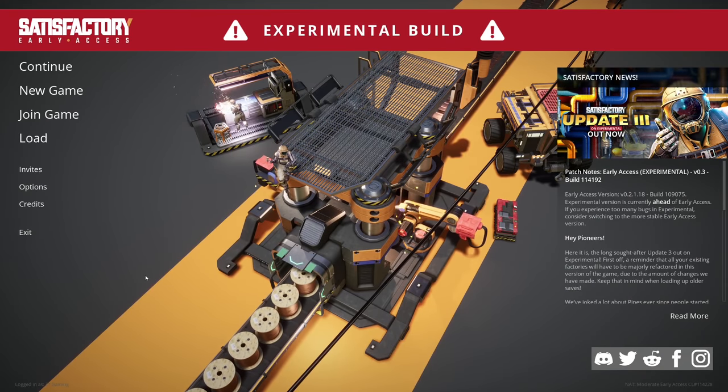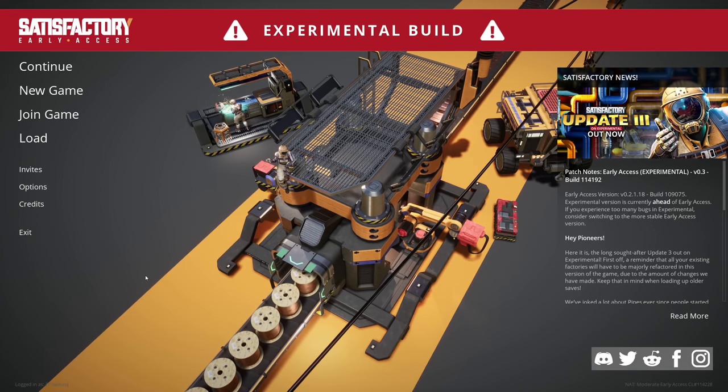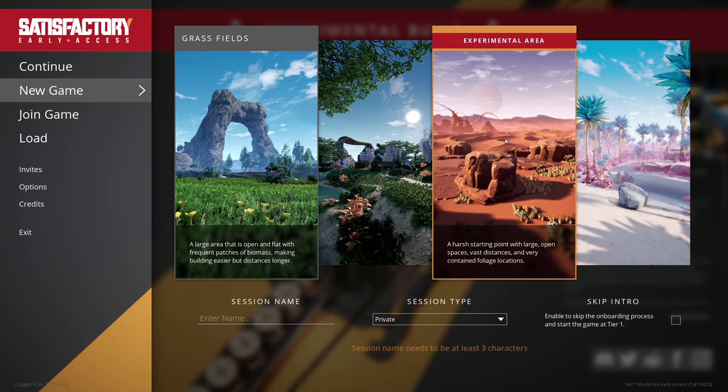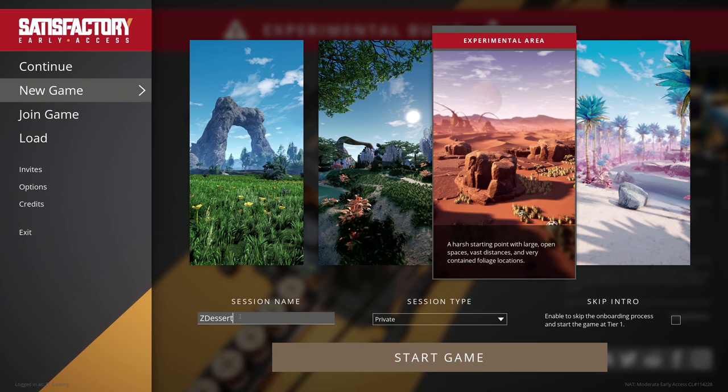What's going on everybody, Z here and welcome back to some Satisfactory! Update 3 is upon us and we're now in the experimental build, which is where they pushed it. Reading through the patch notes, they actually changed quite a bit of stuff. We're going to start a new game in the new desert area — and we'll enable skipping the onboarding process and start at tier one.